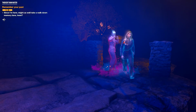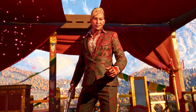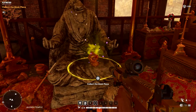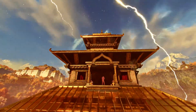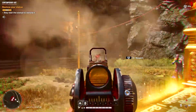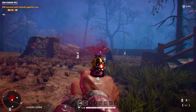Fighting for his life while reliving memories from his past, Pagan Min is trapped within his own mind. In order to escape, the maniacal king of Kirat will have to collect the three pieces of his mask while discovering unique locations and taking on new challenges along the way. We've put together some tips to get you started.